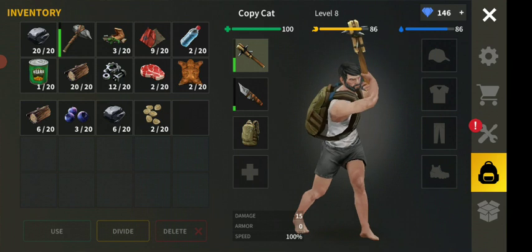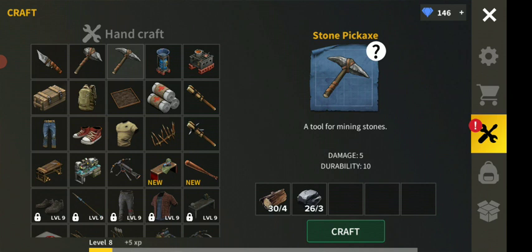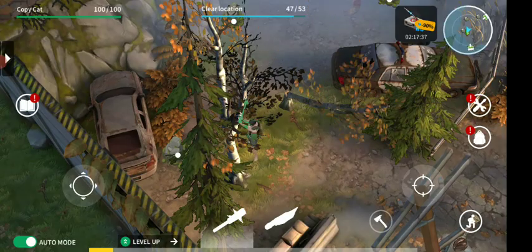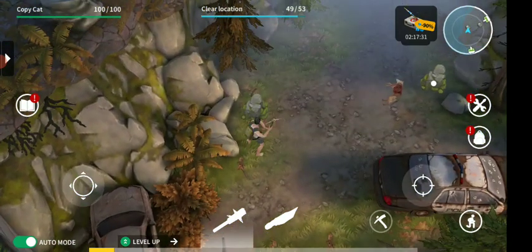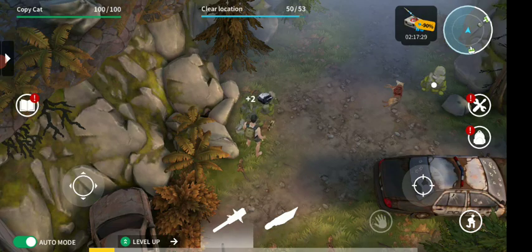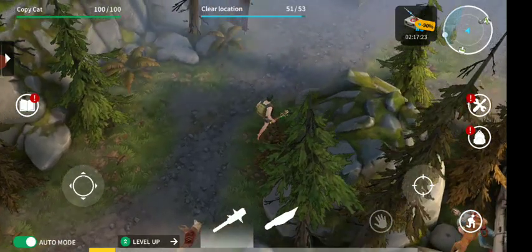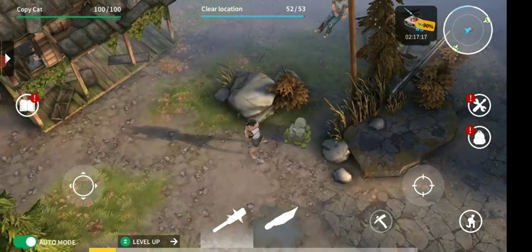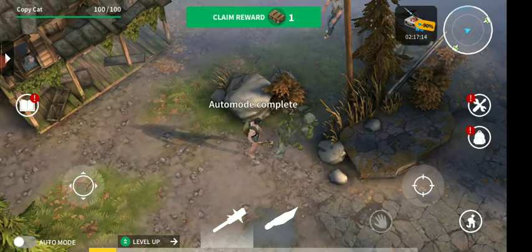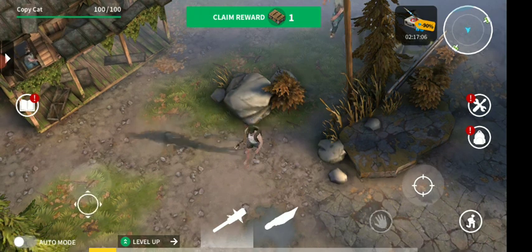We're going to make one more of these right here so that we have the ability to get all of these rocks as well. There are a lot of great items right here that we definitely need to have with us. We need a lot of wood so that we can make planks - right now we have enough wood actually but I just want to make sure. The great thing when you take out everything in the area is you get to claim the reward - this reward just goes down to extra passes, don't worry about it.